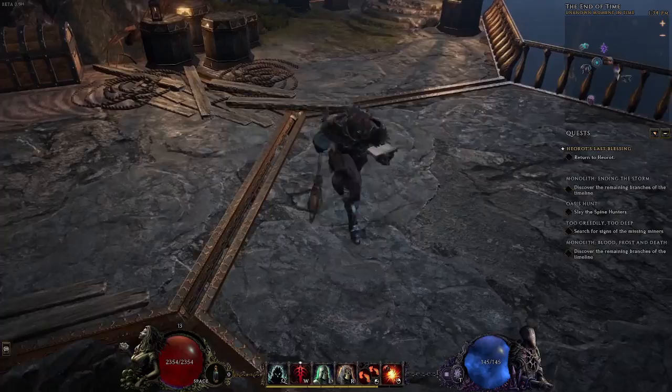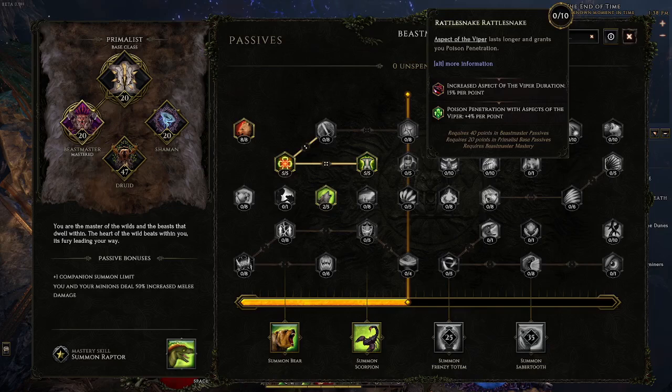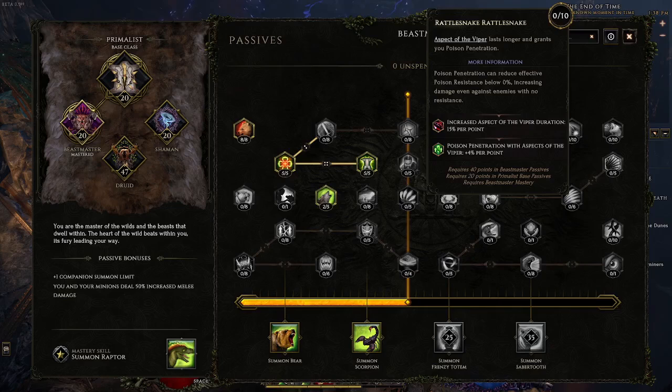For number 4 on our countdown, we've got nodes on the skill trees themselves. There are two I'll call out here, but there are way more to find if you're willing to look. The first one is Goodberries — a reference to the Goodberry from D&D. The other one is Rattlesnake Rattlesnake, a node for Aspect of the Viper in the Beastmaster tree, which is a reference to King Gizzard and the Lizard Wizard.